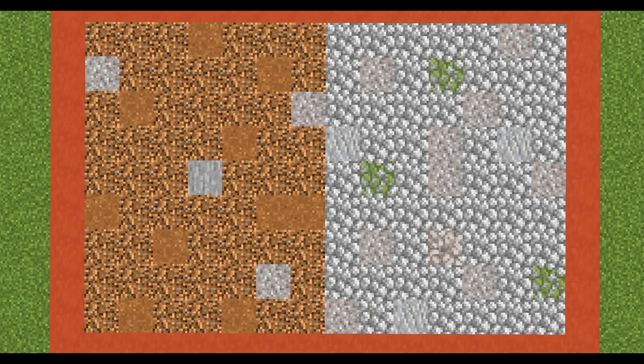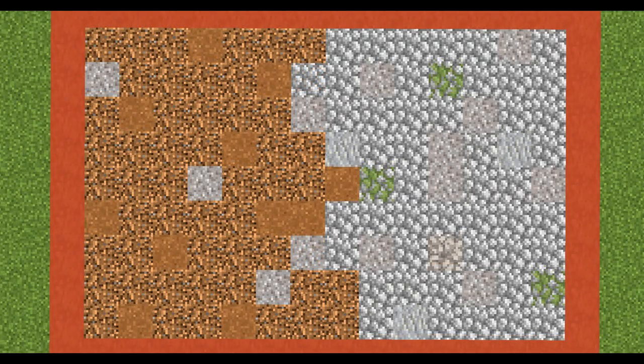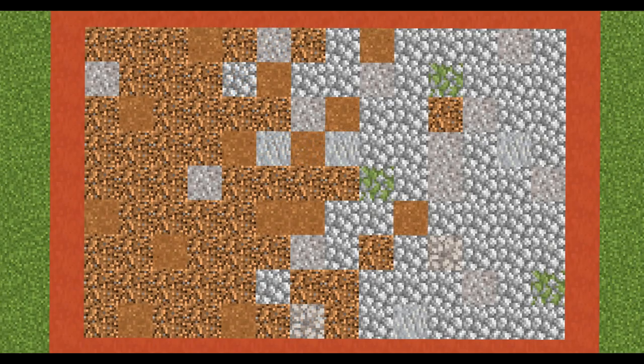Now you might be wondering how we actually mix these two together. Build yourself a nice big grid — something like 9x7 — and just have a straight line between the two variations. Then angle one of them across to break up that very clear straight line. After that, start to really mix them in by taking some blocks from one side and adding them to the other, so there are bits of dirt in the cobblestone side and bits of cobblestone on the dirt side. This makes a really nice transition between the two.